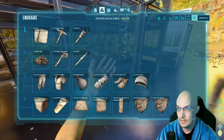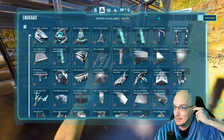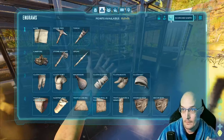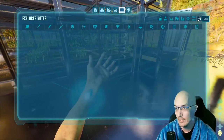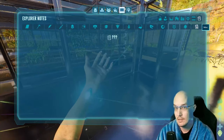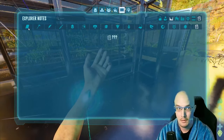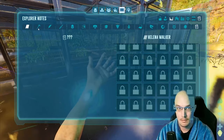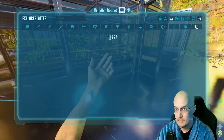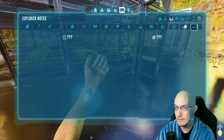I saw that somebody showed a miscellaneous tab in the engrams. Right here — a new tab has been found in your engrams under miscellaneous, and it's all question marks. I'm assuming this is preparation for Scorched Earth, because if you click the rest of this, there's stuff you can't see because you haven't been to Scorched. So we've got two new tabs in the inventory now.